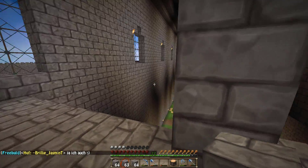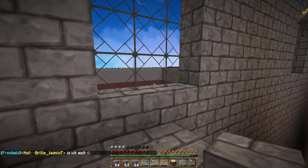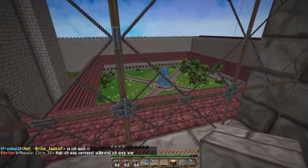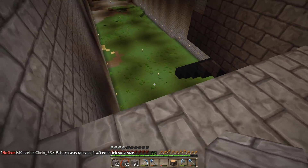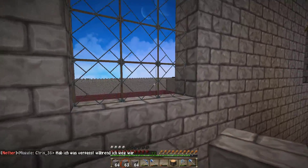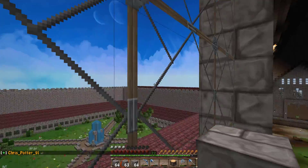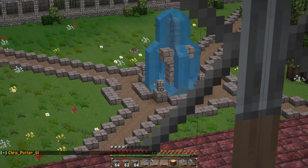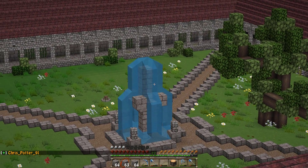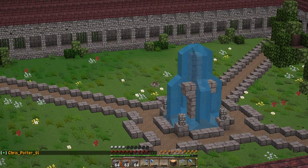Dann haben wir noch diese Ebene hier. Da habe ich mir gedacht, es wäre schade, wenn man diese Fenster nicht nutzen würde, um auf den Innenhof zu gucken. Deswegen würde ich die einfach gerade erstmal durchlaufen lassen bis dahinten, damit die Spieler hier langlaufen können und gleichzeitig auch aus dem Fenster auf den Innenhof mit dem Wundertuhlen-Brunnen schauen können. Und diesem Lagerfeuer, was ich glaube ich selber gar nicht dahingesetzt habe — wer war denn das?